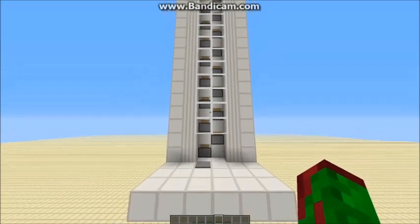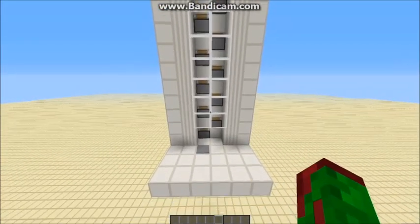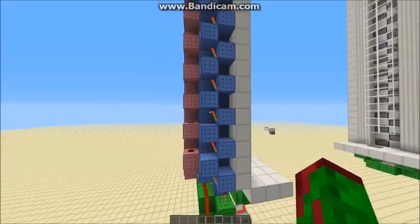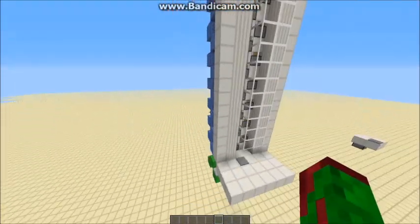Hello everybody, this is TT Lemon and today I have this elevator to show you. I believe it's the smallest up-and-down elevator in Minecraft at the moment and it's only 4 deep and 6 across. The pink circuit is what brings you down and the blue circuit either side sends you up.